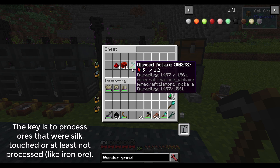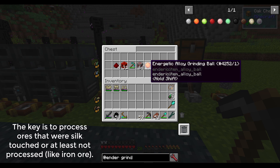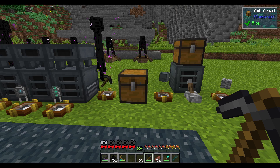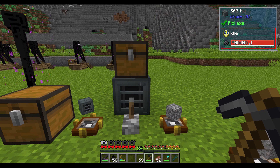To give an example: using a diamond pick, mining 64 redstone ore gets you about this — just standard, not enchanted. But if you were to use, in an extreme case, a sag mill with an energetic alloy grinding ball installed, it would get you from 64 silk-touched redstone ore considerably more output. This is a slightly extreme case, but it gives a good idea of the benefits you can get from using a sag mill over using a regular pick with a fortune enchantment.